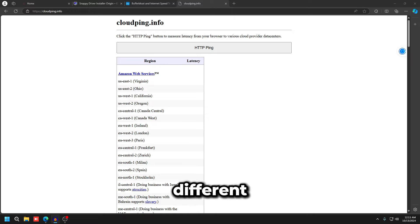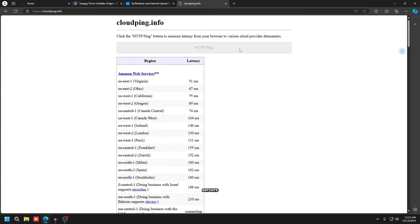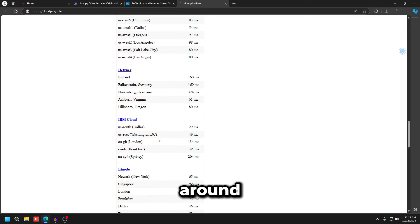We're going to check our before results and then do an after test to show the differences between unoptimized and optimized. I'll leave two links in the description — one to cloudping.info, which pings different services and shows latency to different regions, and one to a buffer bloat test, which shows your internet speed and buffer bloat. Buffer bloat is network latency under load — basically jitter when your router is doing things.